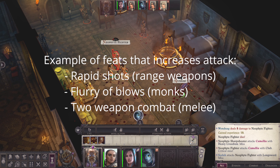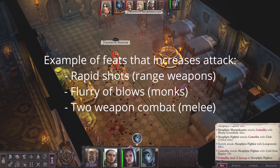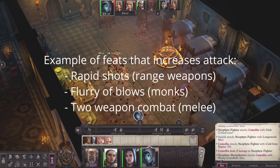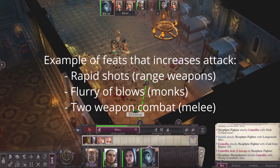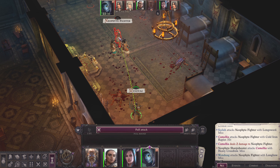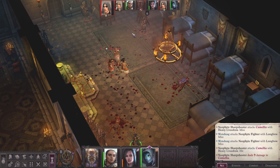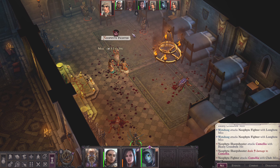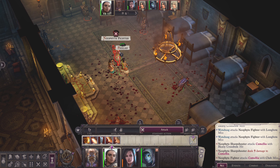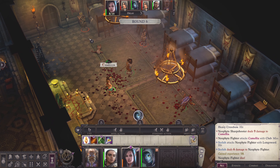Examples of feats that increase the number of attacks you get are Rapid Shot for ranged weapons, Flurry of Blows for monks, and Two-Weapon Combat for melee. The combat continues until all enemies are defeated or you are defeated by the enemies. I hope you now understand the combat system of Pathfinder: Wrath of the Righteous.